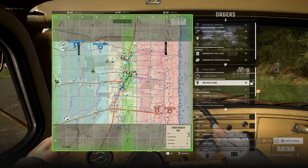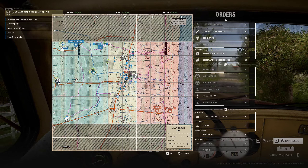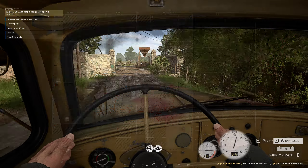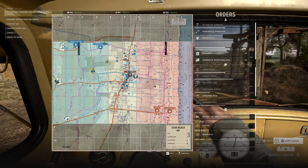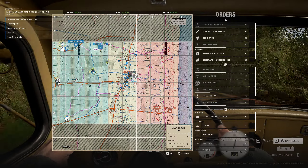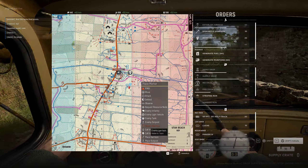I'll drop a recon real quick to see where they're coming from and see how much infantry is around Chapel — north to south — because I want to see if they're aggregated in the south, middle, or top. That helps me determine where I should build my next garrisons. For example, if there are a lot in the north, I will build garrisons in this direction. I'm going to put a garrison mark here.